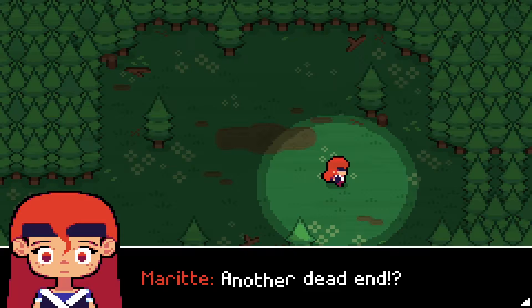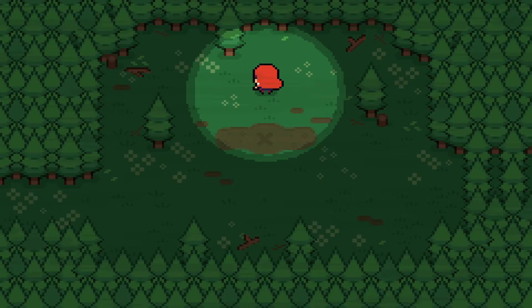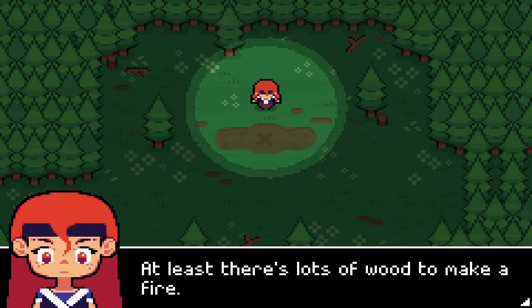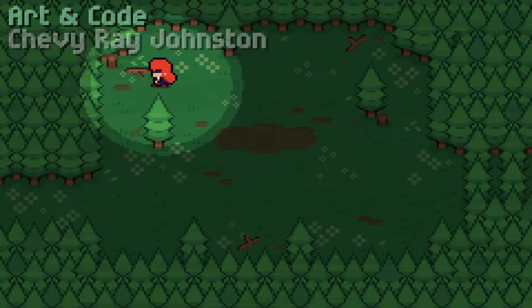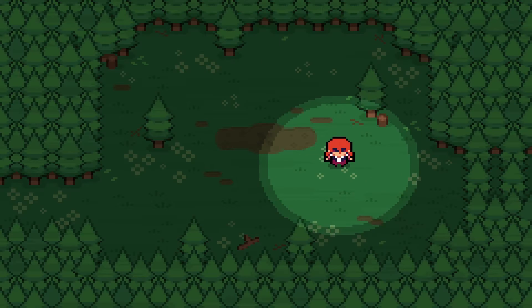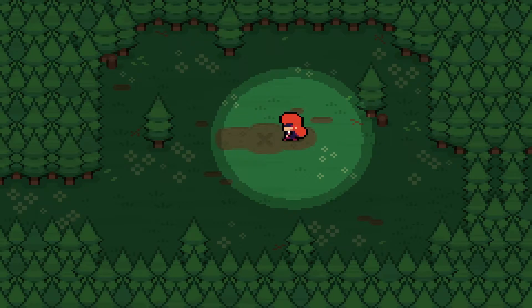Marit. Another dead end? Did I say that name wrong the first time? My bad. It's late, I guess I'll camp out here. At least there's lots of wood to make a fire. Press A to search objects and pick up any items you find. Cool — Chevy Ray Johnson. Firewood. Firewood. And firewood. This marks the spot for our fire.